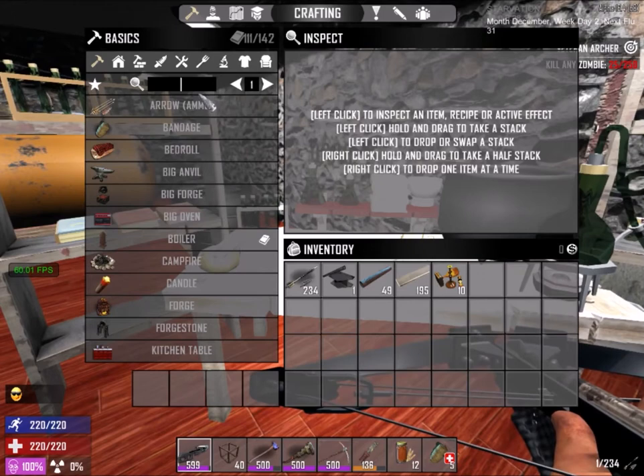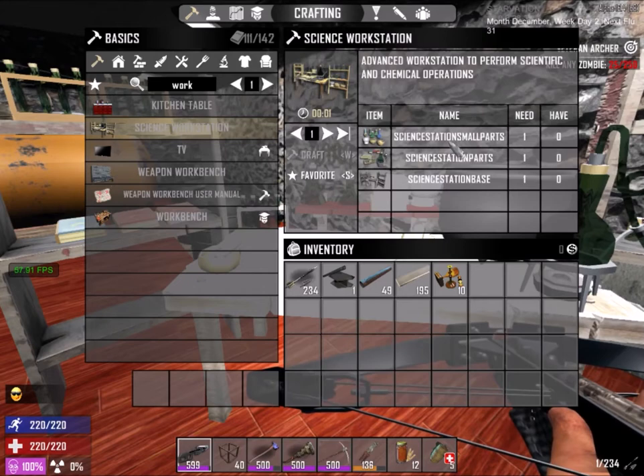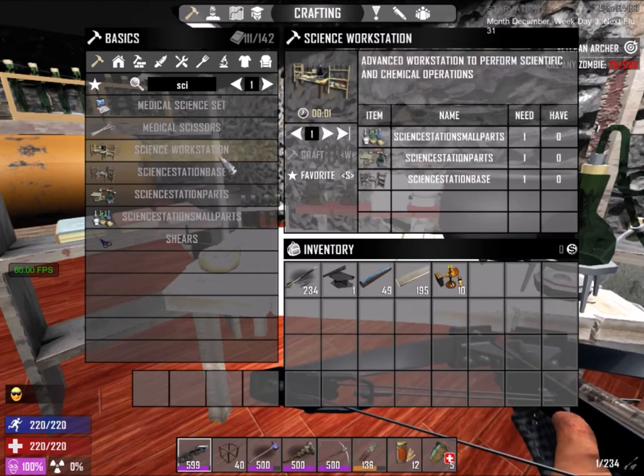Next we have the science workstation. As you can see over here, the science workstation comprises of three pieces: the science station small parts, science station parts, and science station base. All of these you can actually make — just type in 'science' in the workbench — and you can craft all of these, it's just a little bit expensive with some of them. Once you have these three, you're able to make the workstation itself.